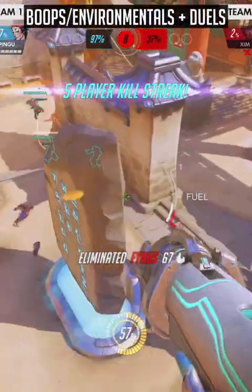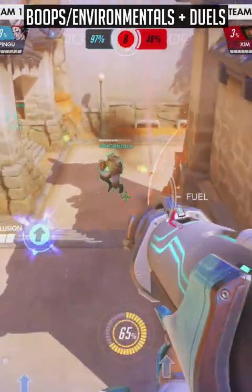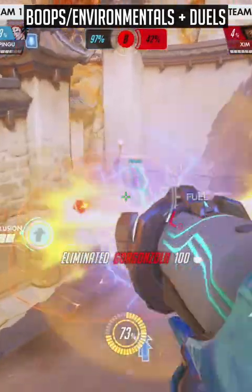With concussive blast, of course you can use it to try and get environmental kills or to boop enemies off high ground, but a very underrated use is to use it to initiate duels, as I'll get onto later.